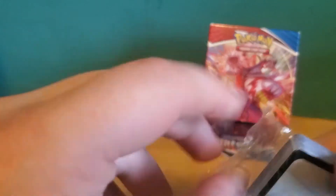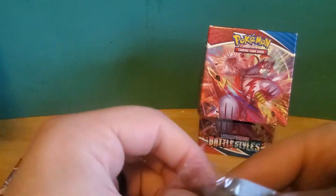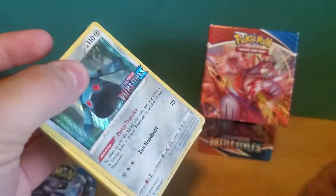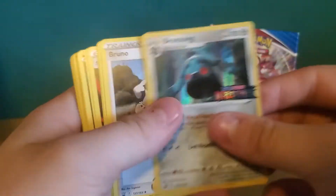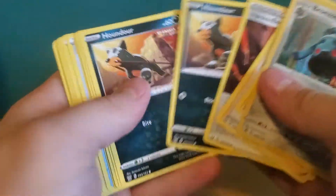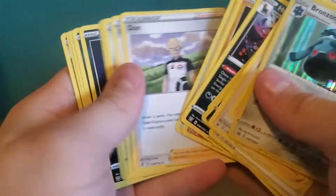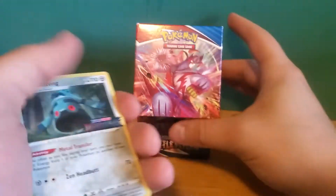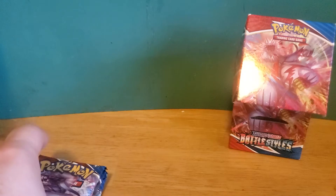I think these are just like cards they give you — I don't think the cards are very important. But we'll take a peek really quick. Bronzong, Bruno, Hop. Yeah, so they're just cards that help fill out a deck. Obviously you're going to an event to play, so they just help you round out your deck. That's nice.